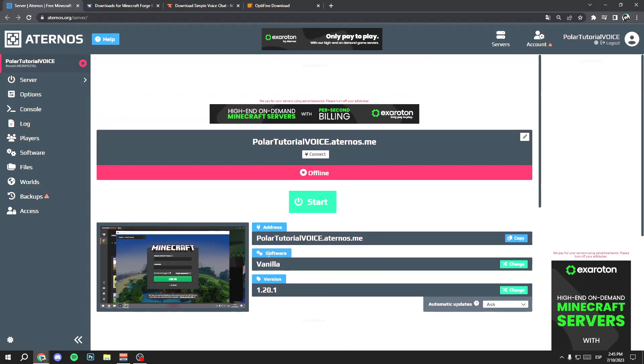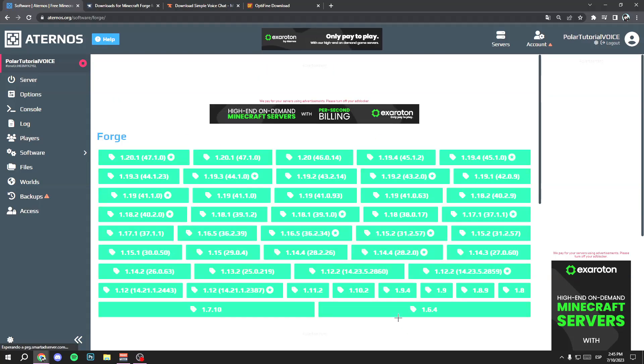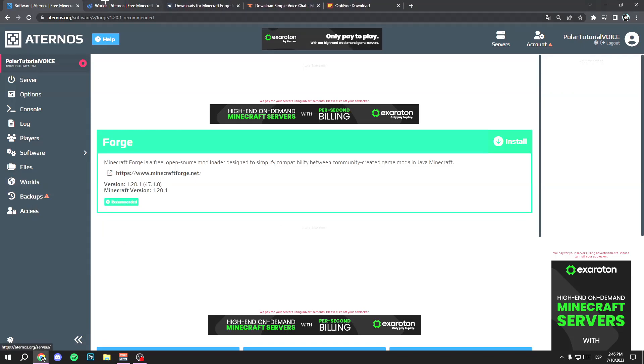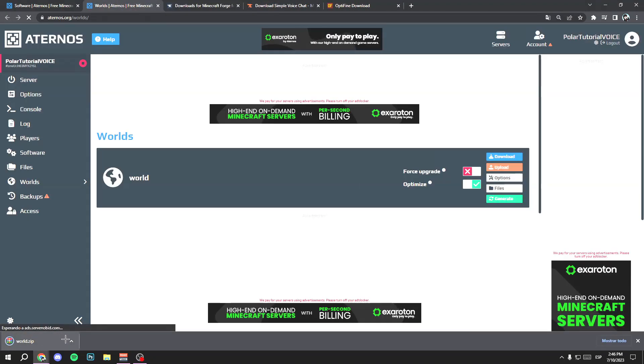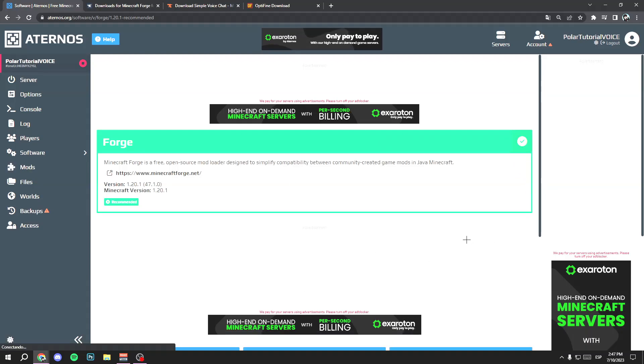On Aternos, go to Software and select the option to change it. Click it, select Forge, then choose your version — in my case Minecraft 1.20.1. Before clicking Install, if you have an existing world you were playing on, go to Worlds, open it, click Download, and save a backup in case something goes wrong. If it's a new world, skip this step. Then return and click Install.